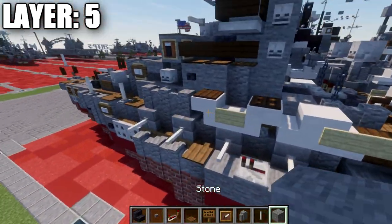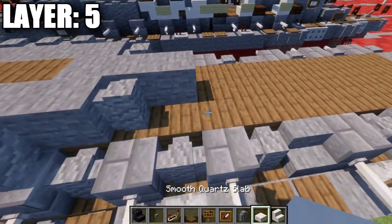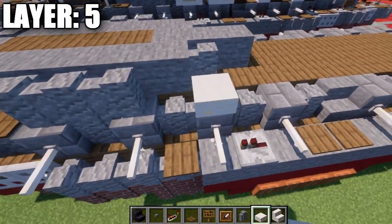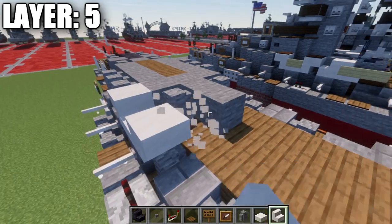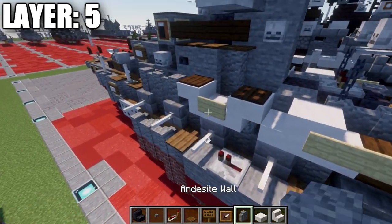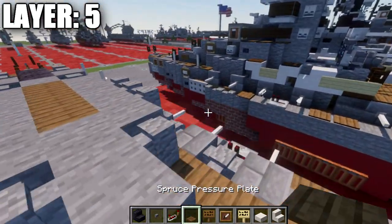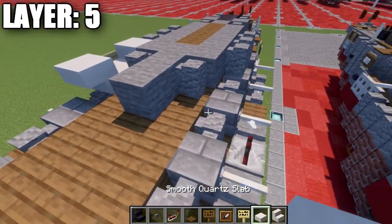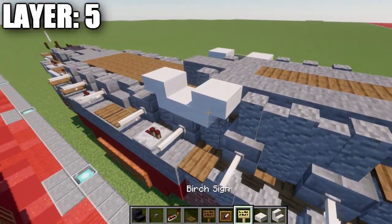Going to the sides, grab some quartz slabs and stairs. Place down a quartz slab on top of the stone brick block, followed by a quartz upside down stair to both sides. On the side of that, place down a birch wood sign. Do the same thing over on the other side — a quartz slab, upside down stair on both sides, and a birch wood sign on the side of that slab.